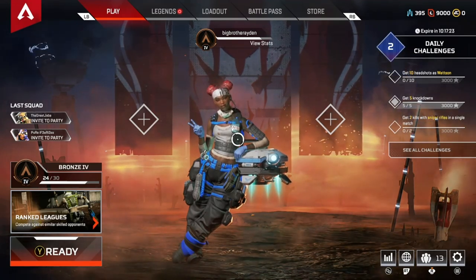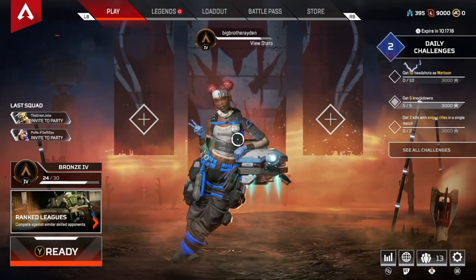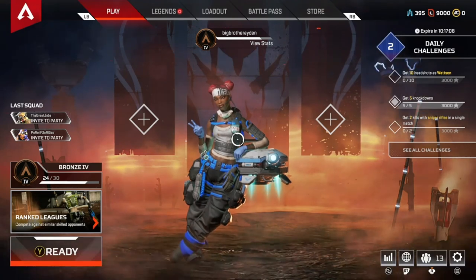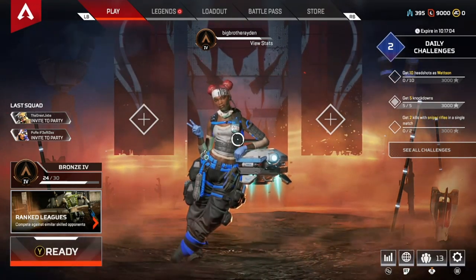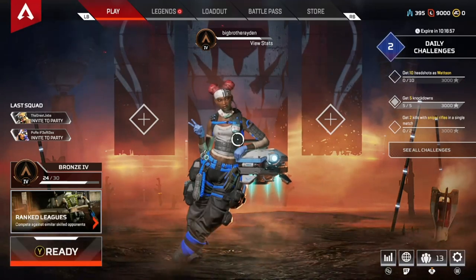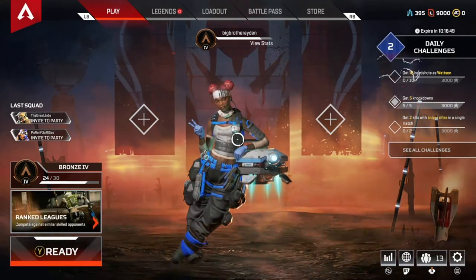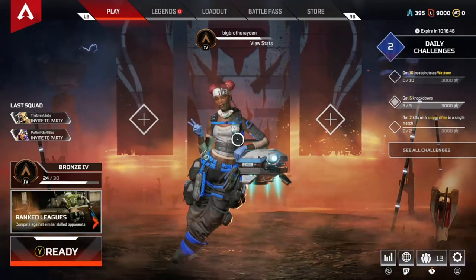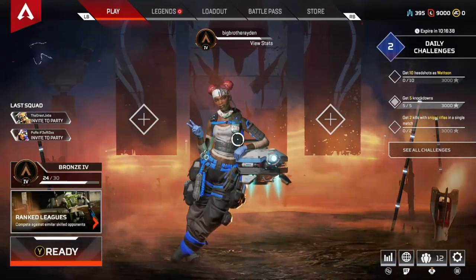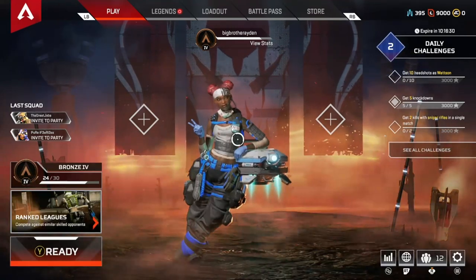They added a lot more mods since the last time I played. Hammer Point Rounds for the P2020 and the Mozambique actually make those guns not a pain to use. They also added Disruptor Rounds, though I haven't used those yet. Those are the only two new mods I found. They also made it a lot easier to get energy ammo, which surprises me since most people don't really mess with energy weapons, though some of them are good.